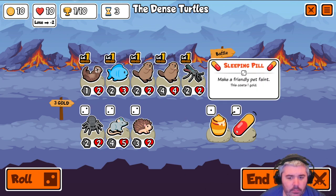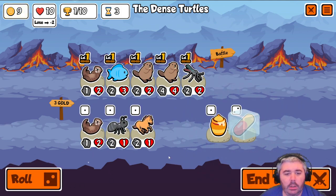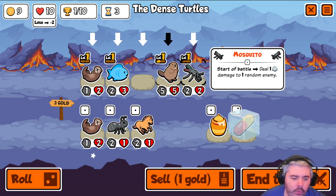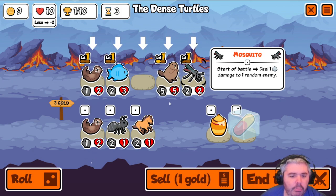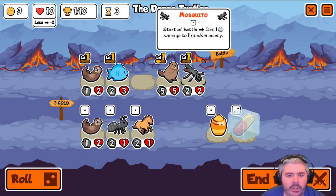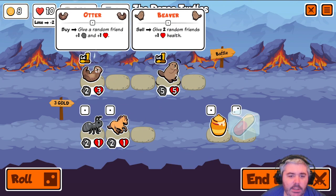We can freeze a pill and roll. Otter? So I think if we're going to build big beaver, we build big beaver. I think it's very important to actually focus your stats. So what we're going to do is sell our mosquito and sell our fish to guarantee this goes on beaver.